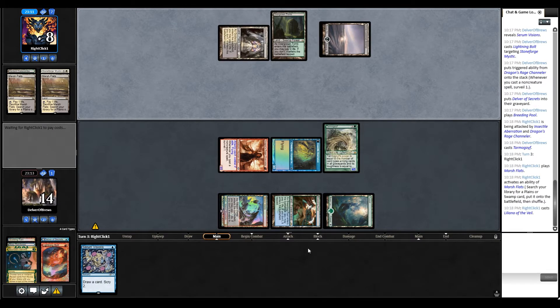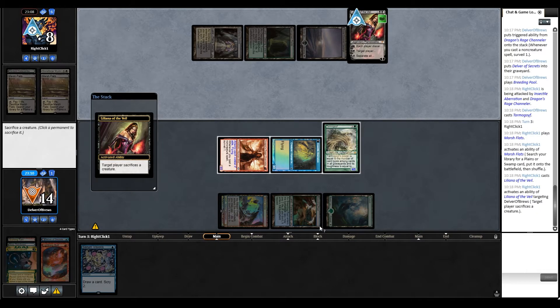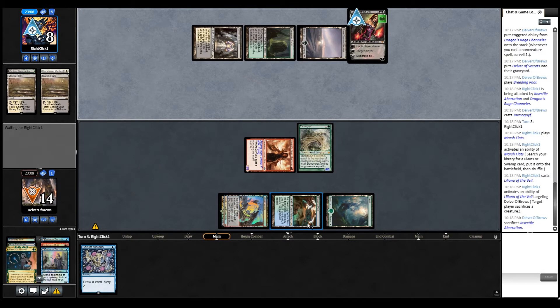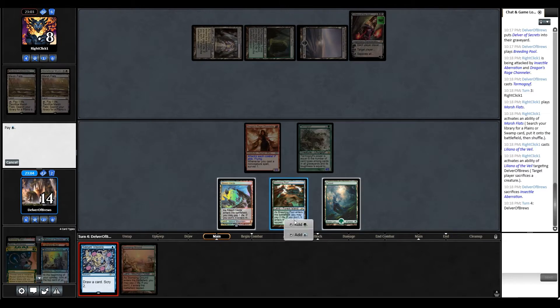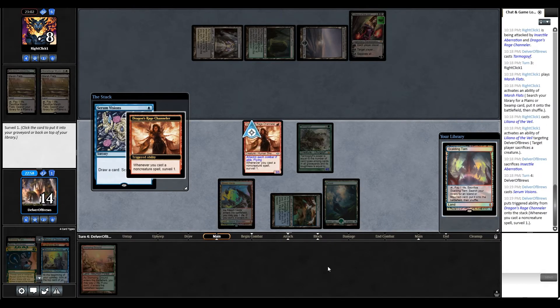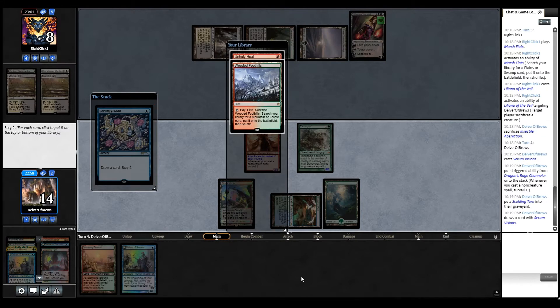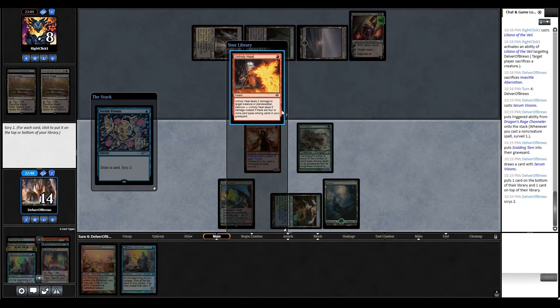It's just beautiful. Liliana here to spoil the fun. Well, I guess the weakest one is Delver of Secrets, ironically. Land is not what we want. I'll take an Unholy Heat - yeah, I think I'll take that.